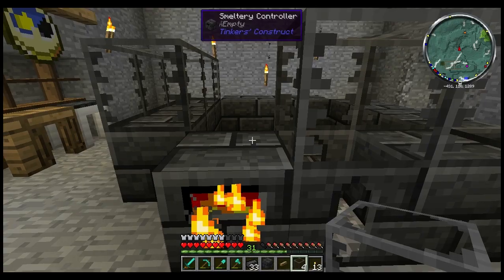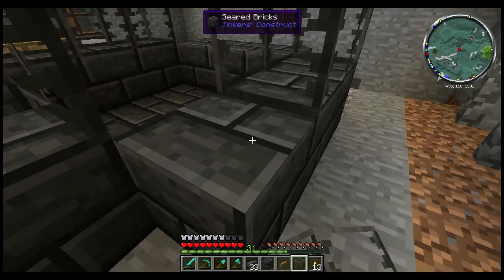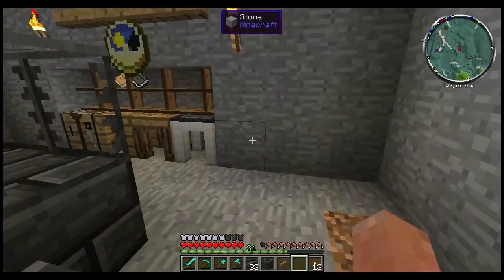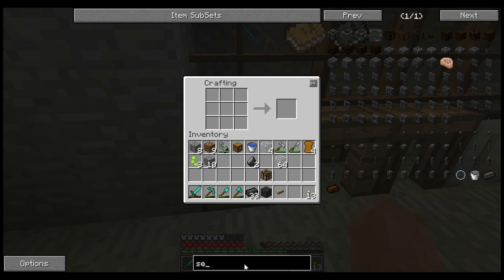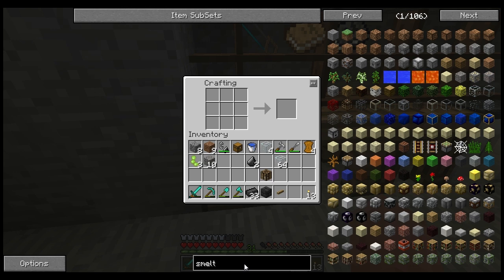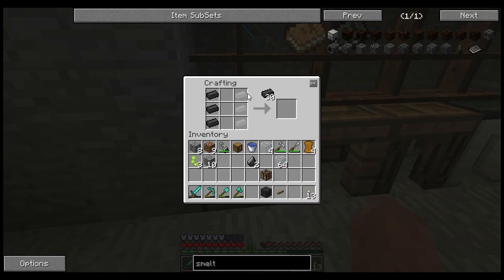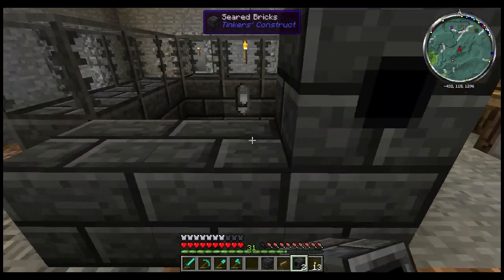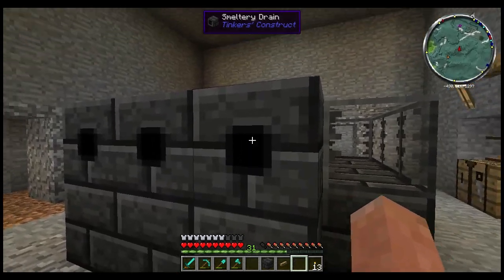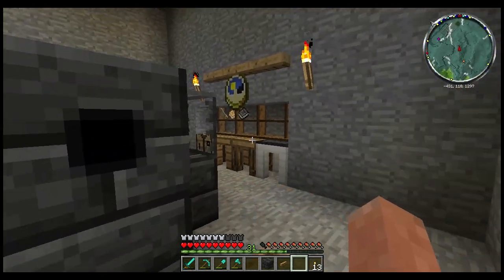I went ahead and built one of these in creative just to make sure I knew what I was talking about. It might seem like I'm totally pro at this — trust me, I'm not. What we need now is some drains. Going back to smeltery — these are the vertical ones here. I want three of these because I want to be able to do three things at once if needed. You really technically just need one, but a lot of people make two or three. I'm going to do all my smelting on this side.